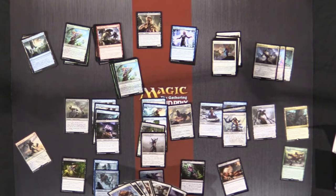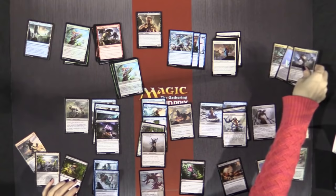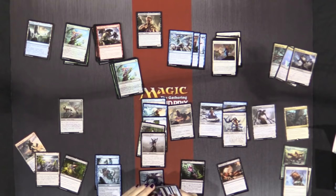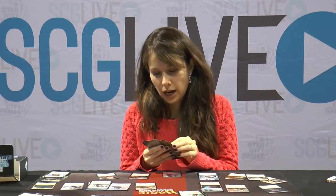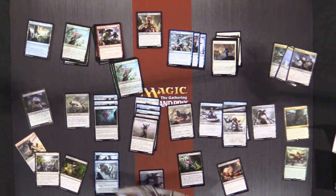We're kind of scrapping for playables in these colors. The other problem is that I'm playing two Mist Intruders, which I'd really prefer not to do. We're playing a lot more two-drops than I want to in sealed, because two-drops don't really have that much impact in sealed. The Ruination Guide is much better with our Mist Intruders, which does make me want to play it a bit more. It's really good with our Eldrazi Sky Spawner and Dominator Drone. The question is, is there a way we could play white and have a reasonable curve? The answer might be no.